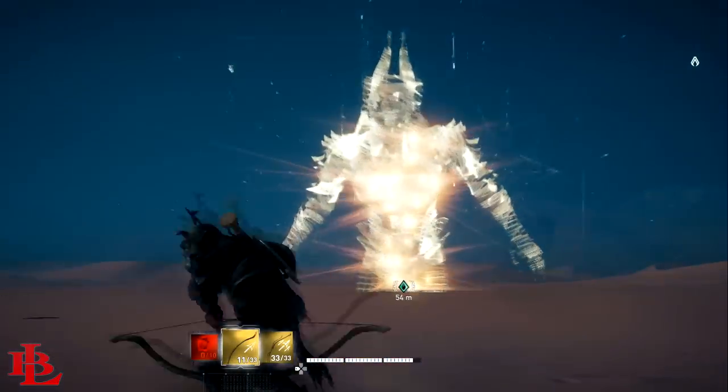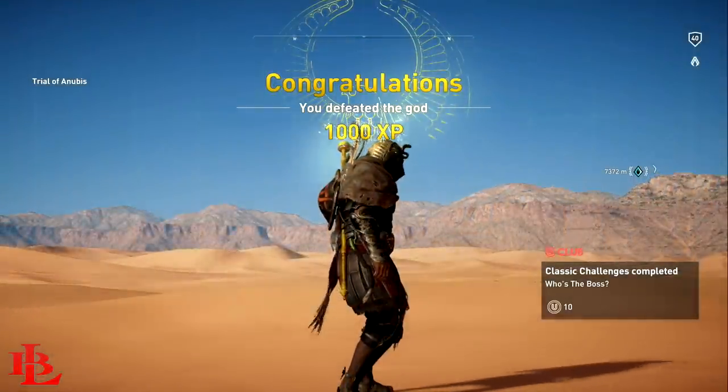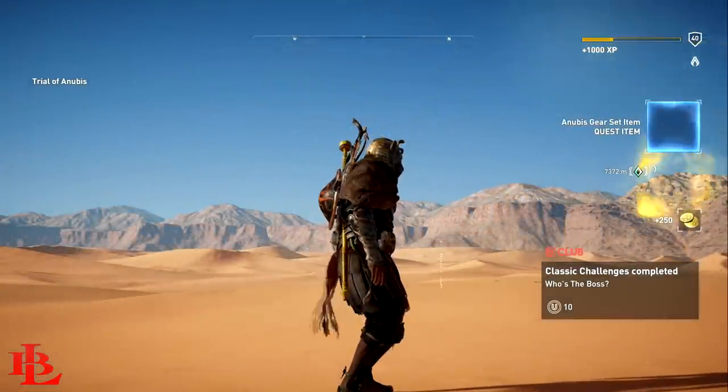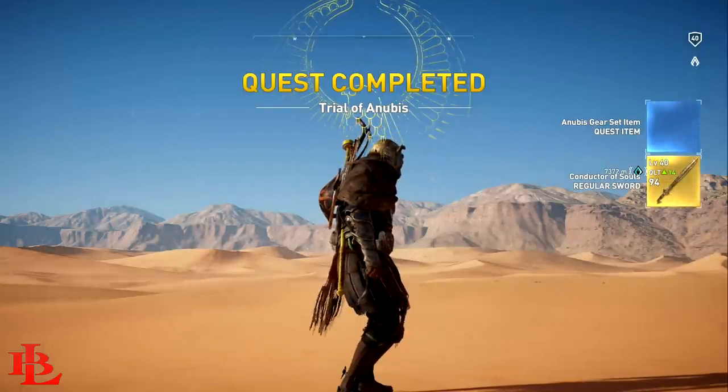And that is how you defeat Anubis and get the gear set. I hope you found this video helpful and informative. If you did, make sure you drop a comment and a like, and for all things Assassin's Creed related, keep it locked on this channel and I'll catch you guys next time.